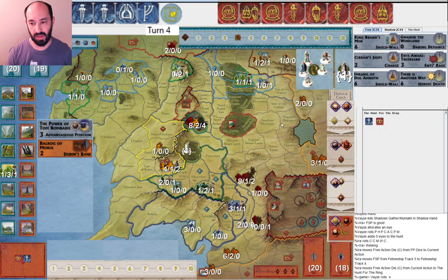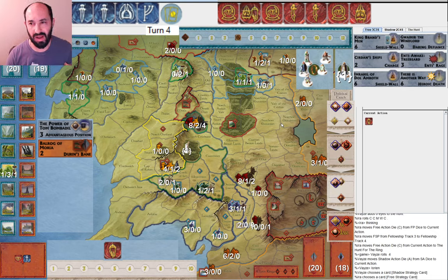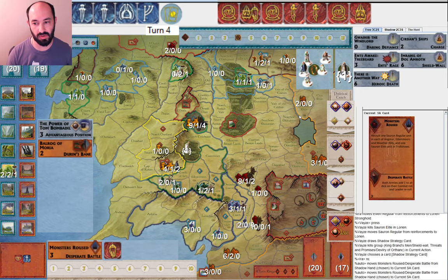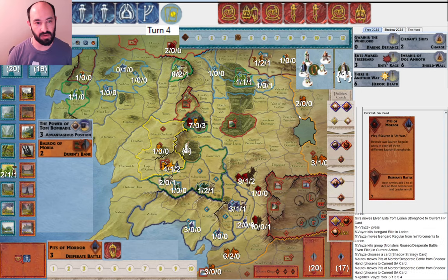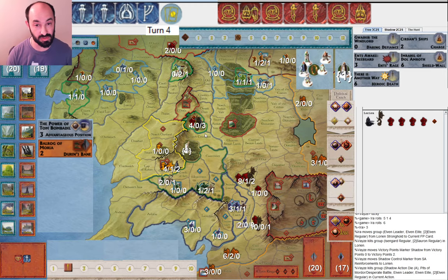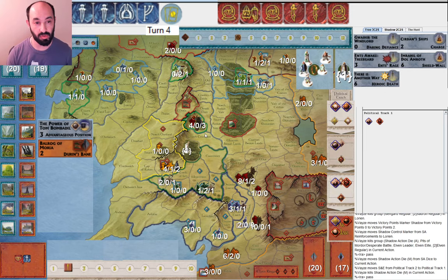I start by moving and they miss. They attack into Lorien. I think maybe I was considering playing King of Brand's Men with this muster die — it's always nice to have more units up there, it would let me cycle a card. But I think I wanted this as an option to muster into Minas Tirith. They play a card and I play Shield Wall. I don't remember exactly how this battle goes. They get some hits, Desperate Battle, more Desperate Battle, and they manage to take it out. That feels like a pretty average result.